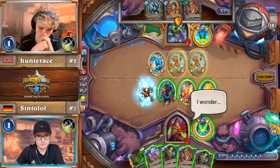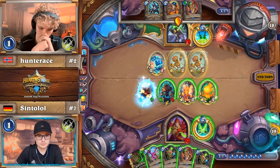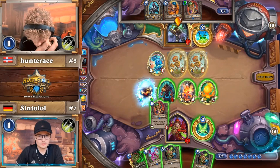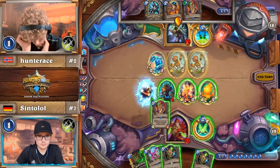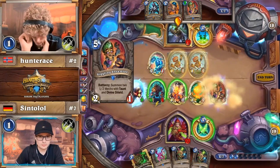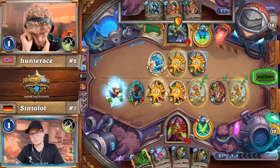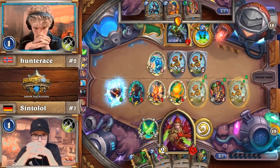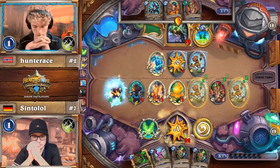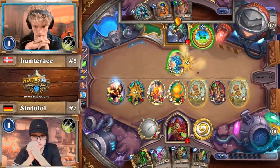He doesn't have any extra damage like SI7 Agent or South Sea Deckhand, so he can't get through the Glacial Shard. Sintolol, wisely after seeing the Shadow Step Giggler, wants to make sure he has as many attacks on board to try and get through the Divine Shields and Annoyotrons.